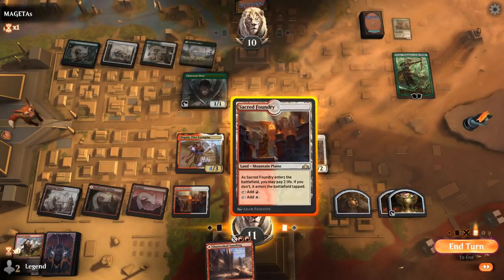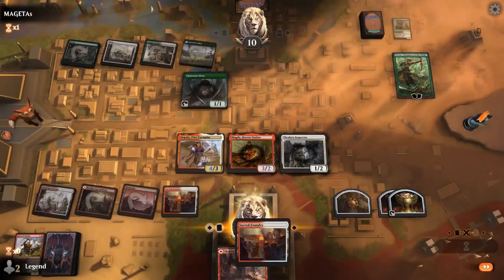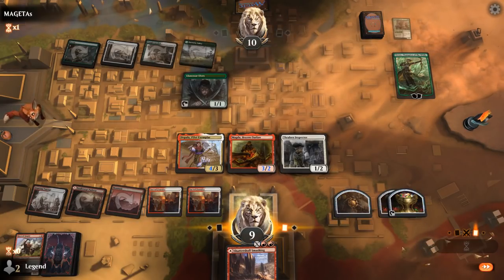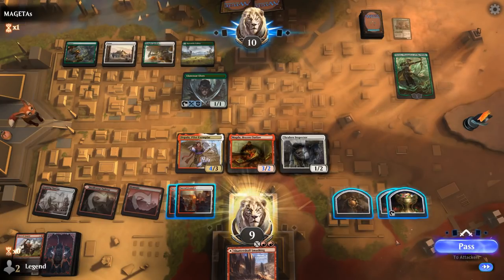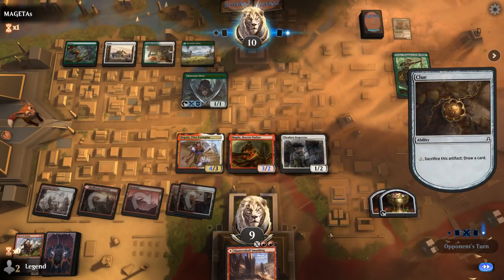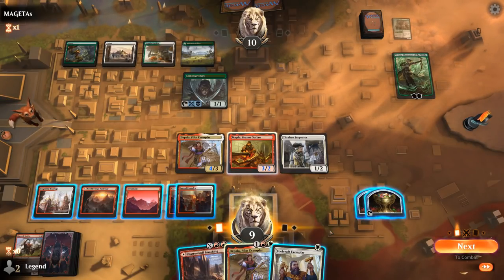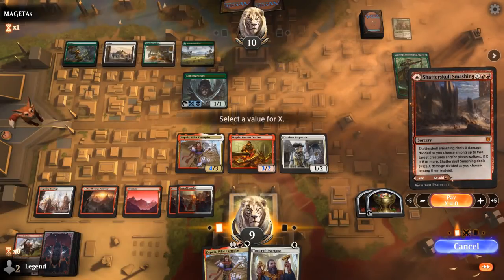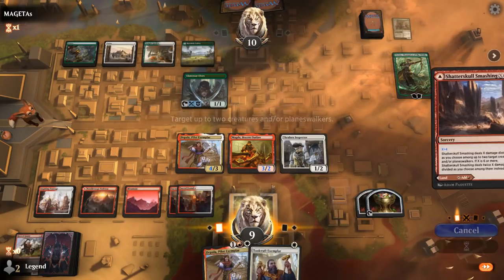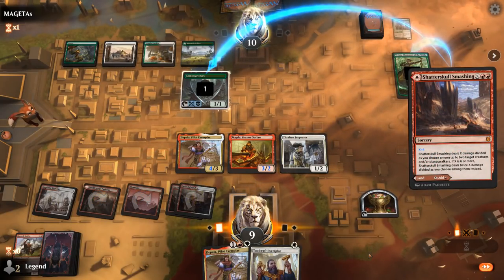Or we can keep all our mana, sacrifice a clue, and set up an even bigger Smashing later. If the opponent uses Vivien's minus two they can no longer play creatures at instant speed, so that's probably fine. Vivien pluses on Llanowar Elves instead, and we get to crack our clue. We draw back-up Depala and a Toolcraft. We could Smashing for four, killing Vivien and Elves, forcing the opponent to play whatever they have.